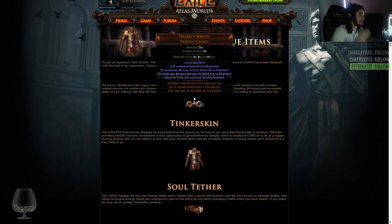So the first one is going to be a helmet. Let's take a good look at it. 23 dexterity seems okay. Increased skill effect duration. 2% increased minion attack speed per 50 dexterity. 2% increased minion movement speed per 50 dexterity. Minion hits can only kill ignited enemies.